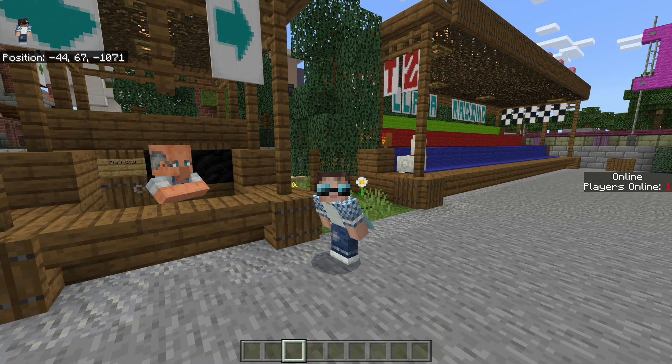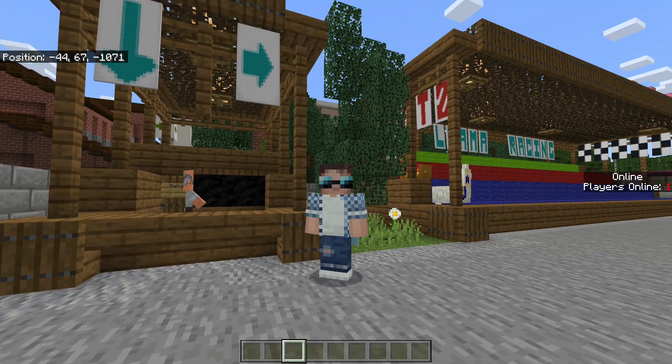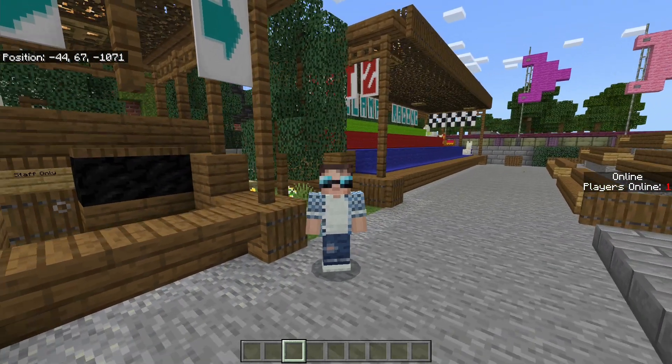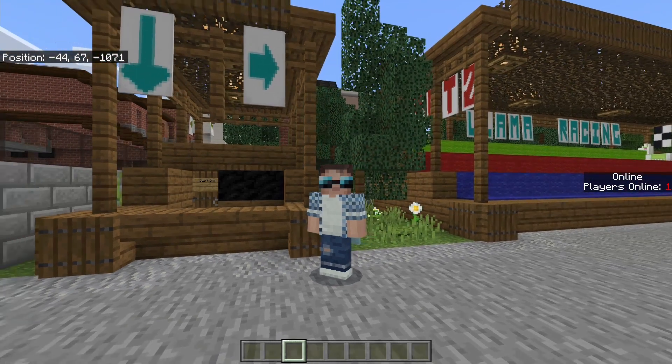Once your main llama track is built, you're going to need to build your bookies, and this is what I have here. The idea is that a player will come here, place their bet on which color they want — green, red, or blue — and then the results will be stored in a scoreboard. If that llama gets to the end first, you will win tokens.